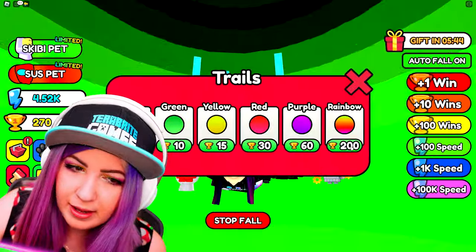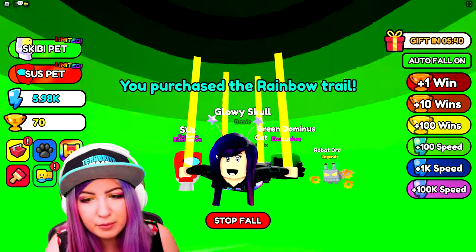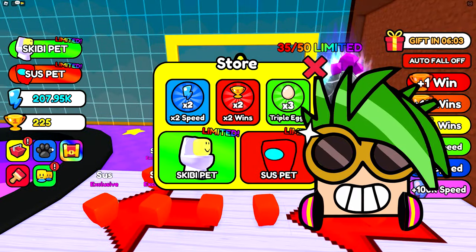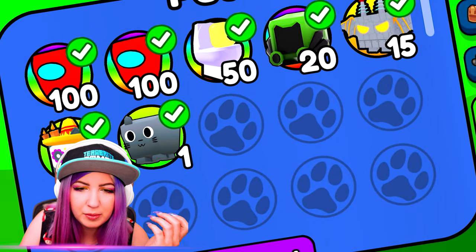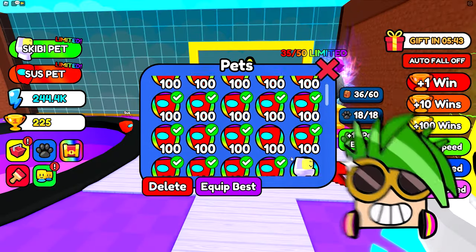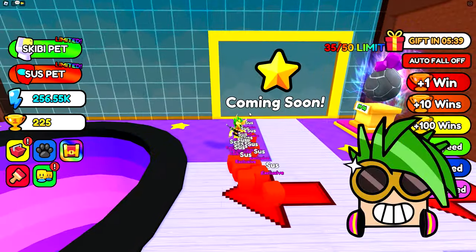I'm actually going to spend 200 on this rainbow trail. Equip. I don't know if the rainbow trail is actually going to help me gain or not. We got the trails, we got the pets. I wonder if there's a secret pet that's really strong that we don't know about. Like how else? How did they do that? Can you combine your pets? I don't know. Are we missing something?